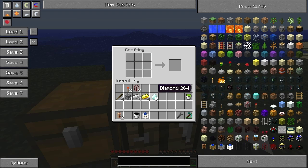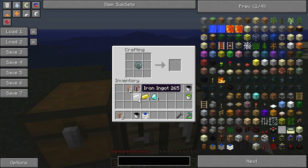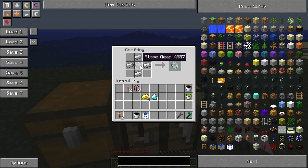Now you need to make a diamond gear. For the wooden gear, you just get four sticks. For the stone gear, you get four cobblestone with the wooden gear in the middle. It just progresses up - you put the earlier version in the middle and add whatever goes around. So iron around the stone gear gives you the iron gear, gold around the iron gear gives the gold gear, and diamond around the gold gear gives you the diamond gear.